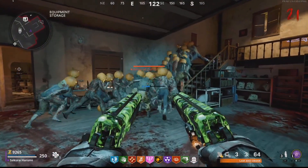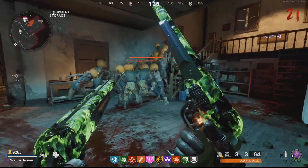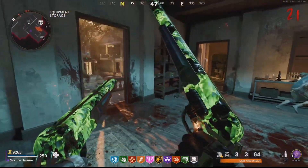So before we get into this glitch, I recommend you have Speed Cola, and you have to have the ARCXD. I have two fast switch-in weapons: the ARCXD and Speed Cola.